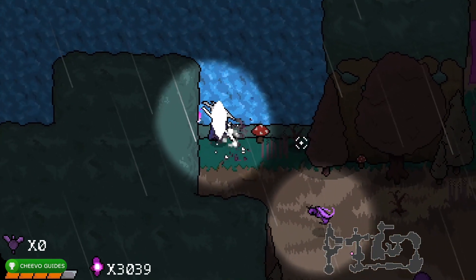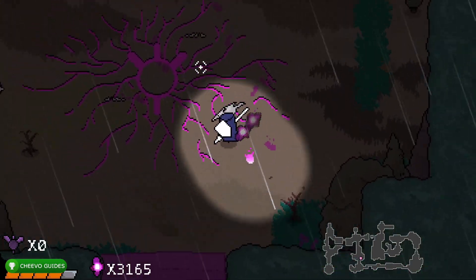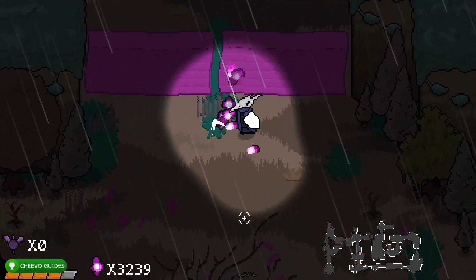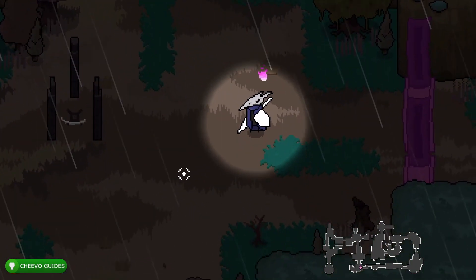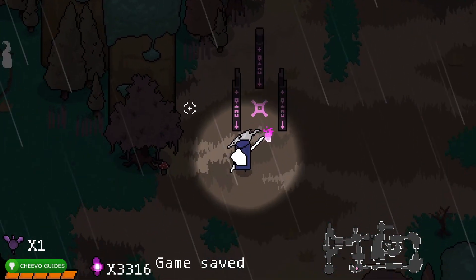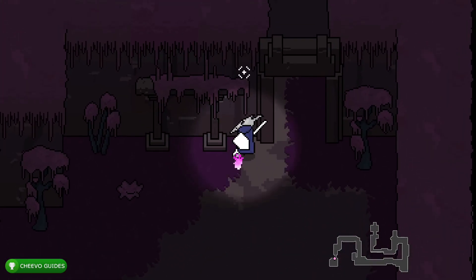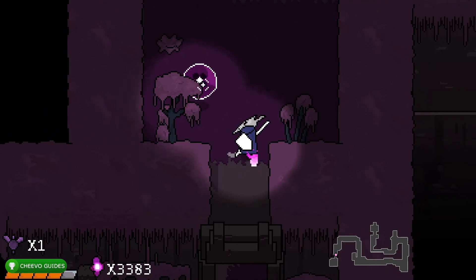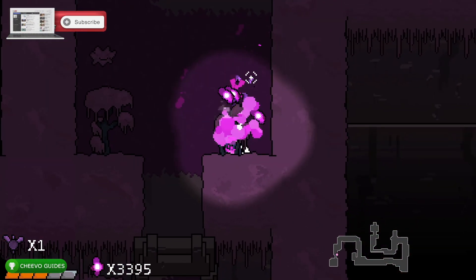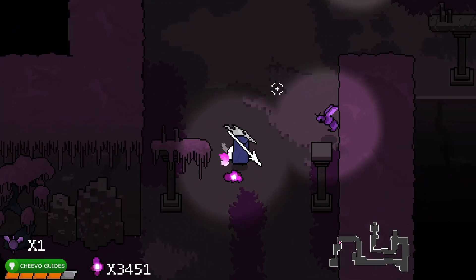Pink circles with things emanating from them are survival areas where you have to survive waves of enemies. Press A in the middle to start wave one, and get through all waves for the pink barrier to disappear. I just defeated all the waves and proceeded past the barrier - there's a checkpoint right on the other side. Don't miss the second portal right here; interact with it and enter the side level.